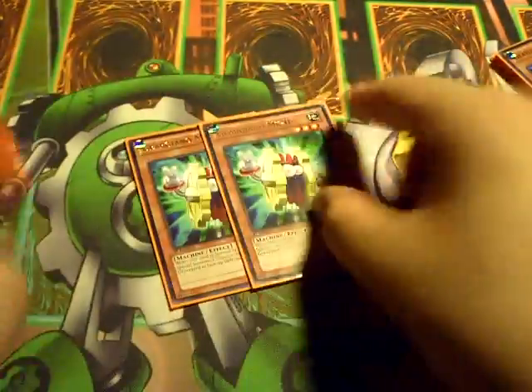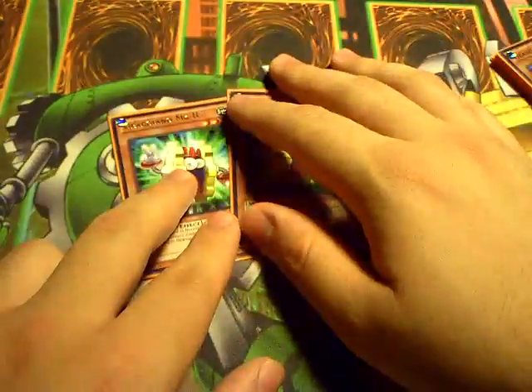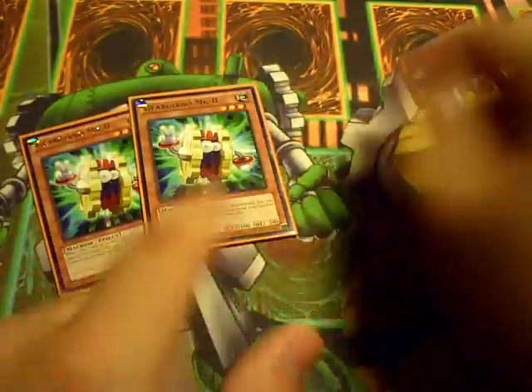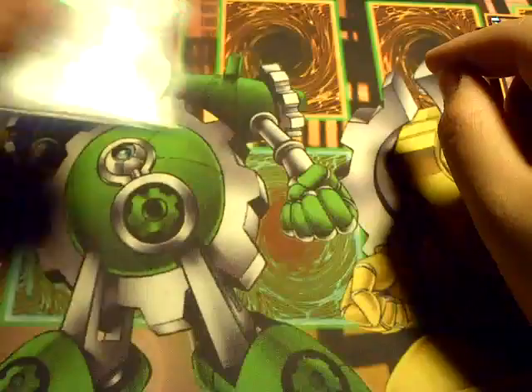Next up, I'm playing 2 MK2. I know that this is a really bad card, but the ability to bring back Armor after your opponent starts to exhaust their resources, and you just generate pluses to start swinging for game — that's what he's good for. And he fuels Soul of the Silver Mountain.